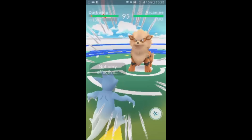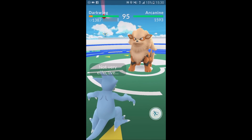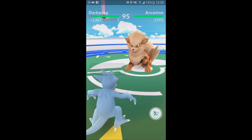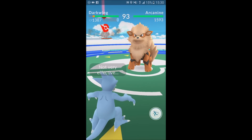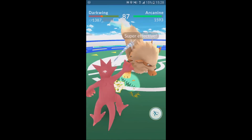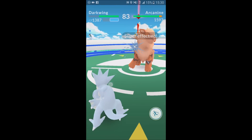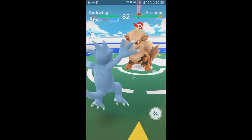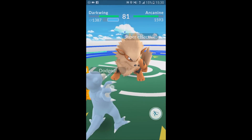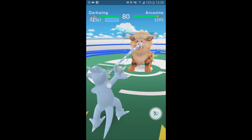This burst is your signal that an attack is coming and you have a small window to avoid it, which you can do by swiping your finger across the screen. Watch the area near Golduck very carefully and you'll see a small white dot on the screen — that represents my fingertip. See how I swipe left to right just after the burst animation? The direction of the swipe isn't important so long as it's horizontal, so do whatever's most comfortable and then get right back to attacking.